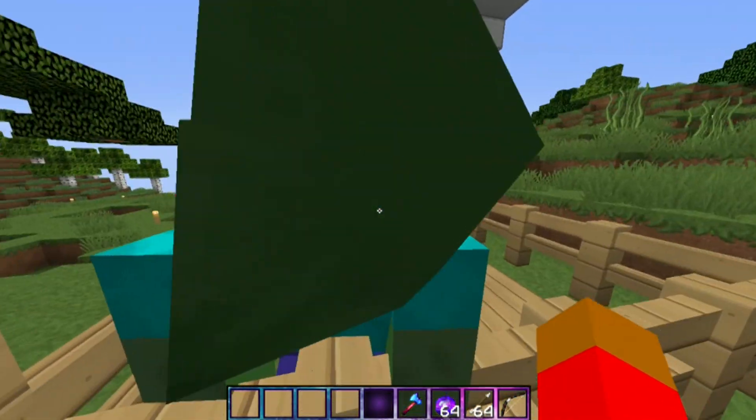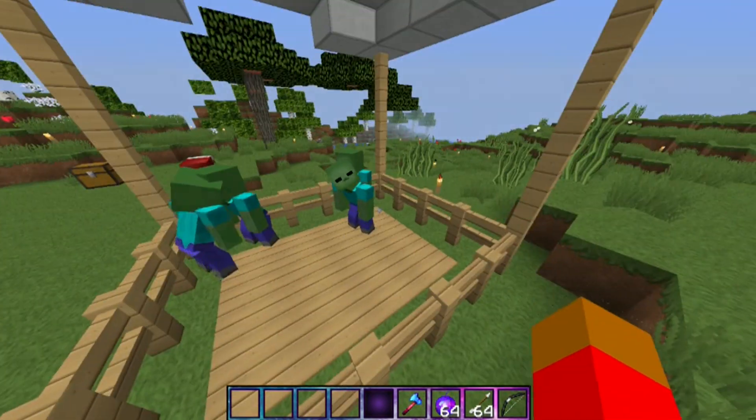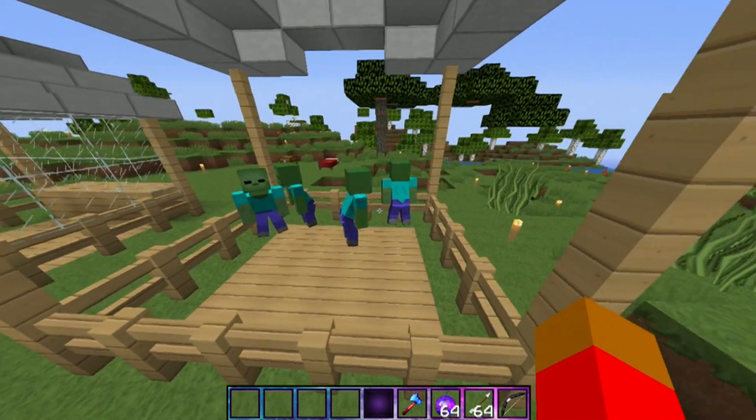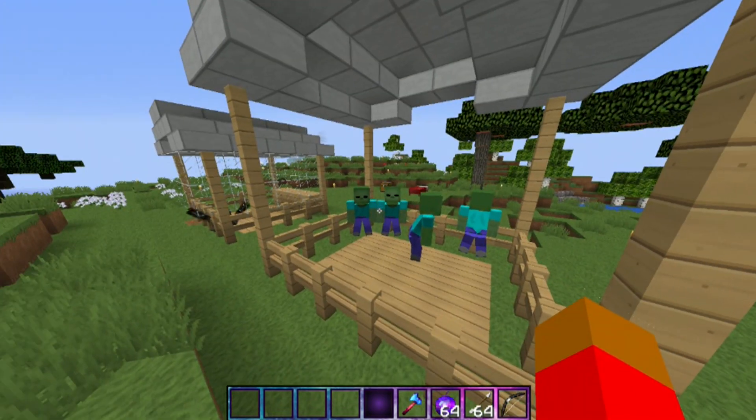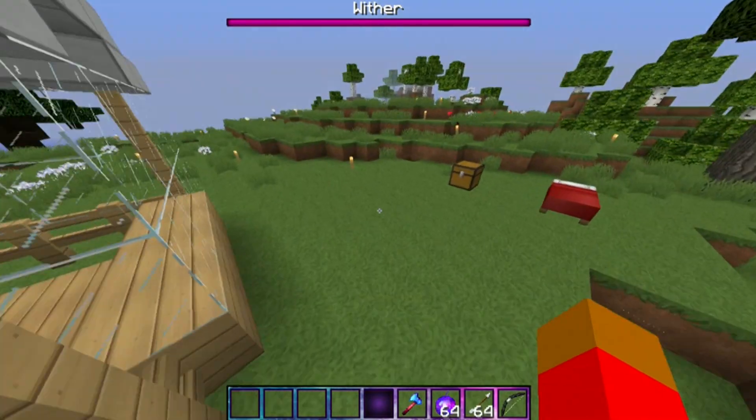You got the zombies with the slouching over here. They look like they're lazy, kind of tired, don't really know what's going on — just looking at you like they're kind of depressed. They just look actually dead. And then we have the spider that looks super creepy over there.